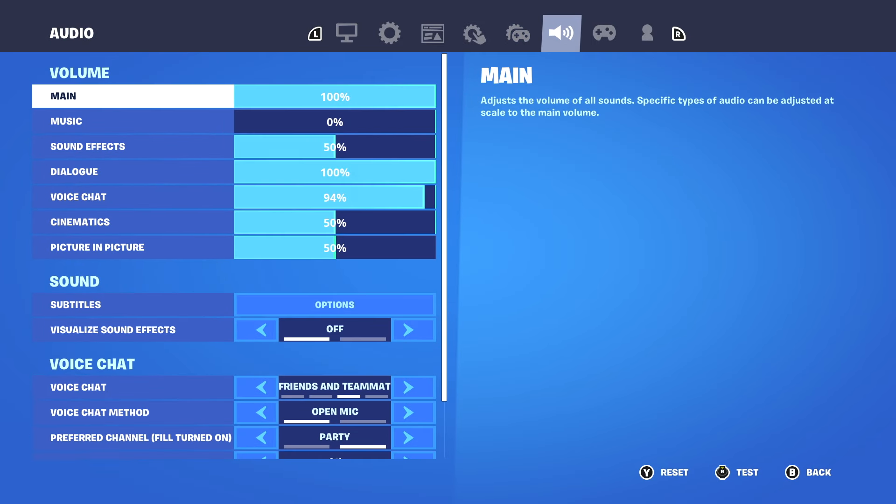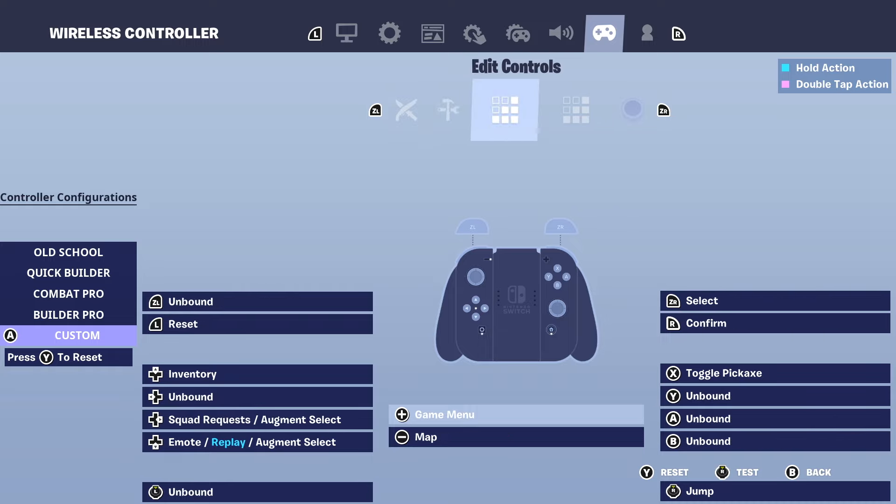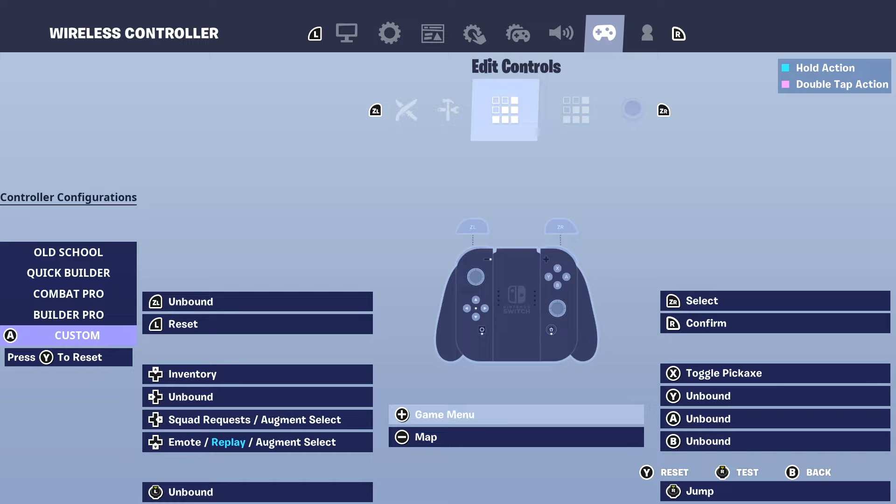This next tip is also in settings. If you play non-claw, make sure you don't take your finger off your sticks as much as possible. I've bound things so you don't have to. For example, my edit is on left stick, I confirm edits with R and reset with L — this way I don't take my finger off the right stick. I also have jump on R instead of the default B, so you're not inconsistent. Copy my binds if you need to.